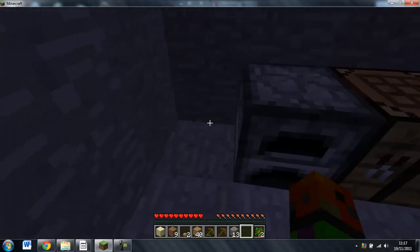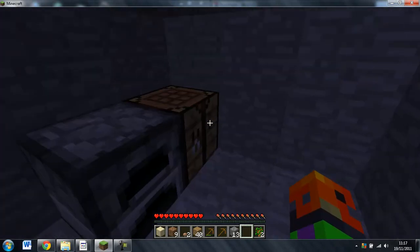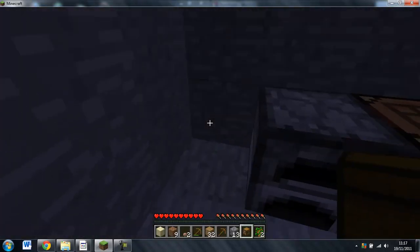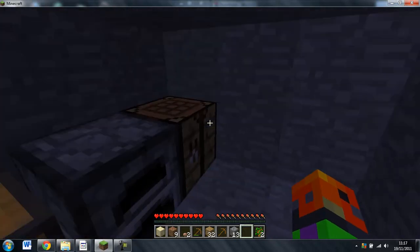And then we can also make a chest to hold all of our stuff. We'll need one for the room. Oh yeah, and let's just make a door.